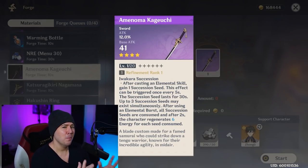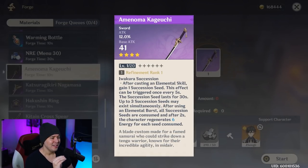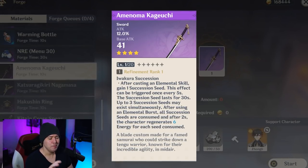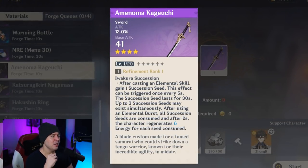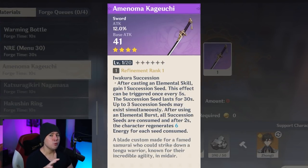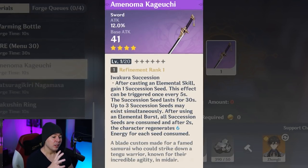This is the new crafted sword for 2.0, and it's very strong for certain characters. It has okay base attack, lower than most four-star weapons, but a very nice percentage attack bonus. The standout ability is Succession Seeds - every elemental skill gives you one seed, up to three. When you use your elemental burst, you get energy back. If maxed out, it can give you 32-36 energy after bursting - great for energy-hungry characters like Ayaka.